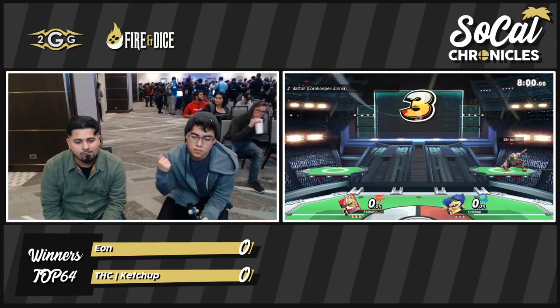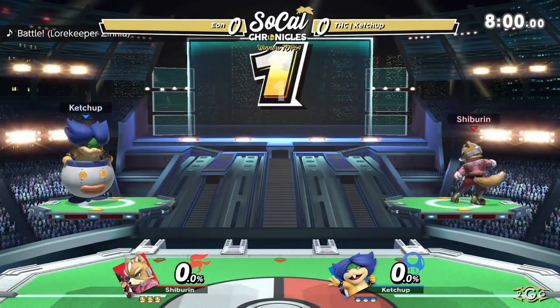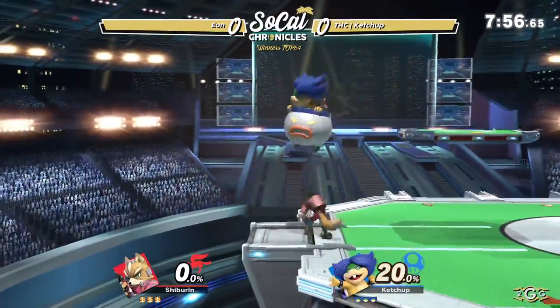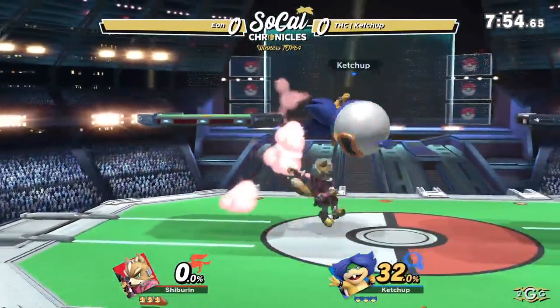Fox does a lot of great damage, and having a load adds to great tools, but suffers a lot being the lightest character in the game. Let's go ahead and see Eon rock off the Fox here against Ketchup Ludwig.